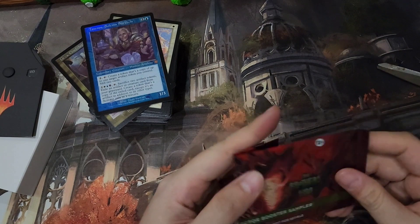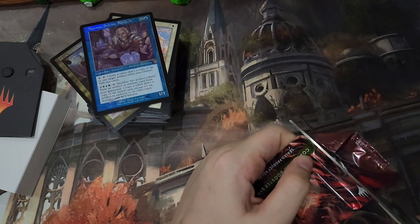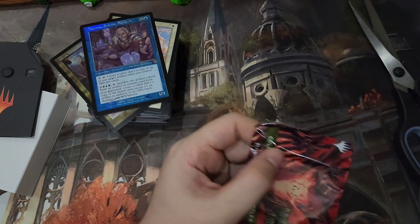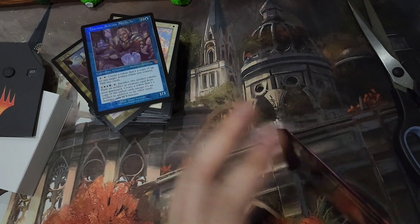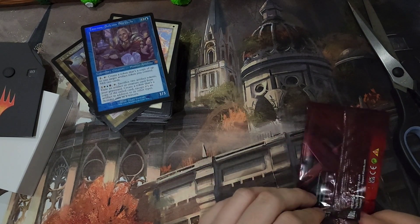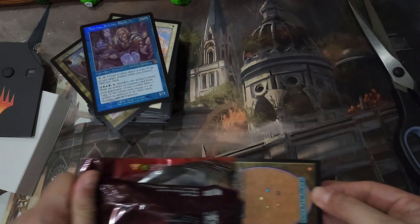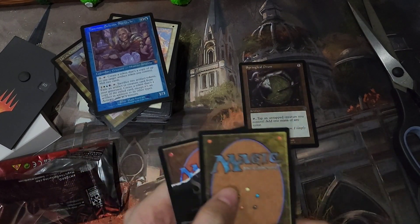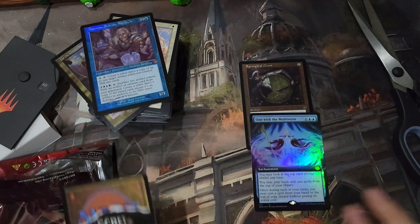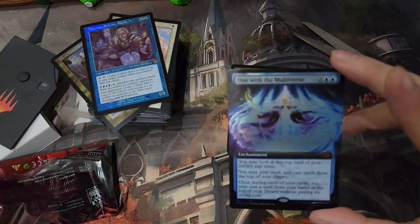Let's open up our Bonus Collector Booster Sampler Pack. Card number one is a Springleaf Drum in Retro Foil. And card number two is One with the Multiverse — it's an extended art mythic.